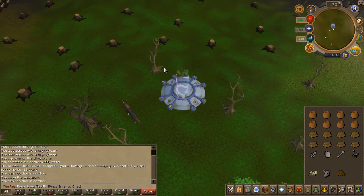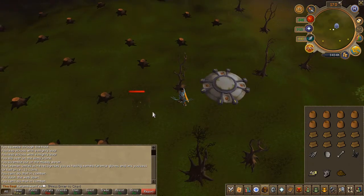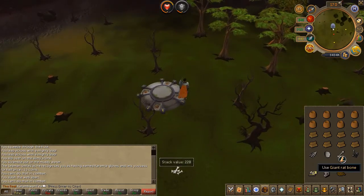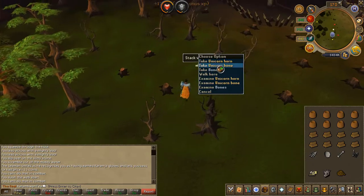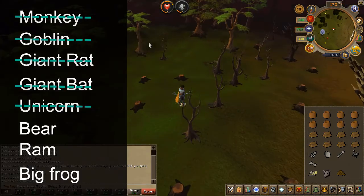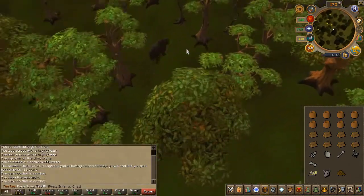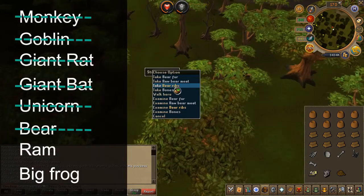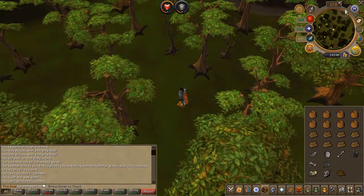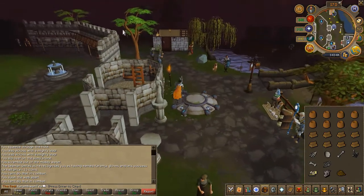Teleport to the Fremennik Province. Slay the unicorn nearby, then run south and slay the grizzly bear and pick up its bone as well. Teleport to Lumbridge and head north of the combat academy.